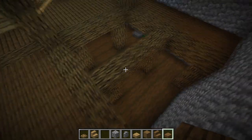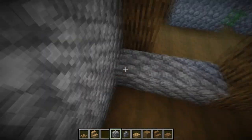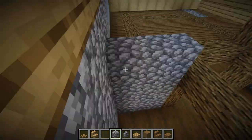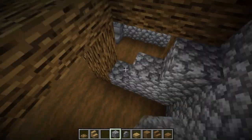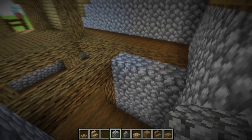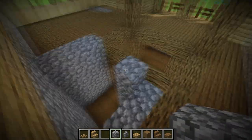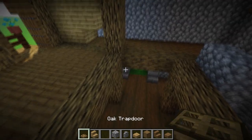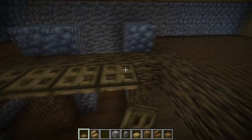Now for the staircase area: take cobblestone and lift it up by five blocks, then repeat here — but don't lift five blocks, leave four and raise it up one more. For this part, simply place trap doors all the way around.